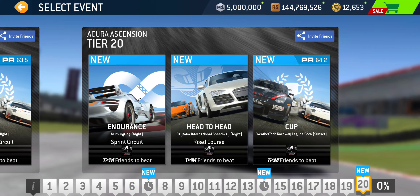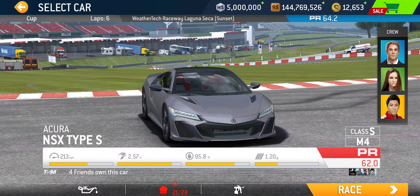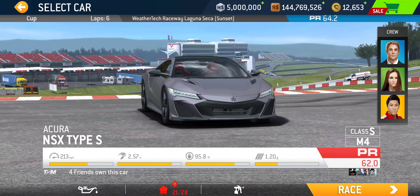Tier twenty, the final tier: Endurance at Nürburgring Sprint Circuit, Head to Head at Daytona Road Course — single lap — followed by the final Cup at Laguna Seca. PR 64.2 required, and it's going to be a six-lap cup. To 100% complete, as I said at the beginning, you need to max out the body and bring suspension up to stage three — everything else is fine the way you won the car.